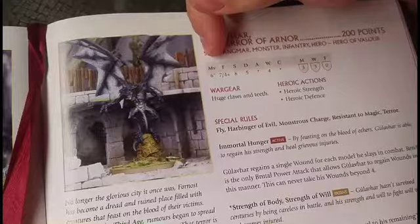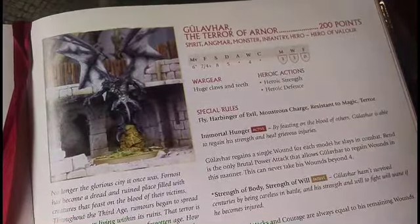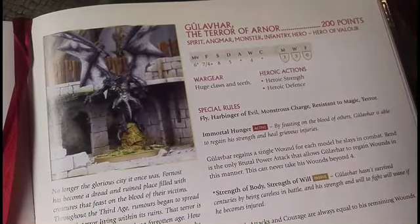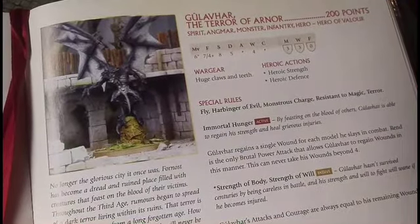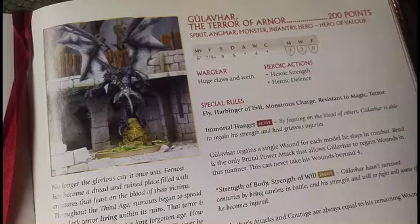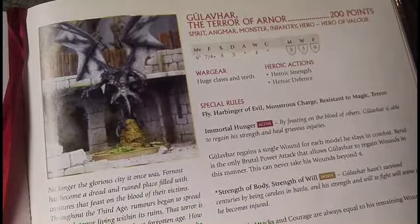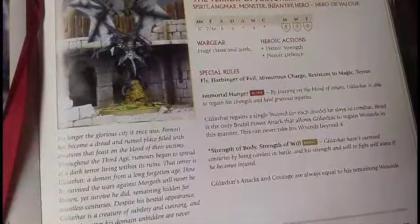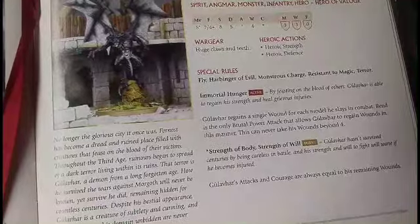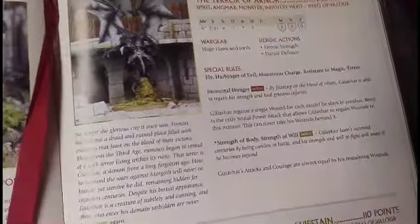Fight seven puts him on par or higher than most heroes. Cannot heroic strike — so he is stuck at that fight seven. Strength eight, which is insane — there are only about three monsters in the game with strength eight. Defense five though is a massive caveat; he will mostly die to archery before lines ever meet. He's got four wounds, and because of Strength of Body and Strength of Will, he has the same courage and attack value as his wounds — so at full strength he has four attacks, plus one on the charge because of Monstrous Charge.